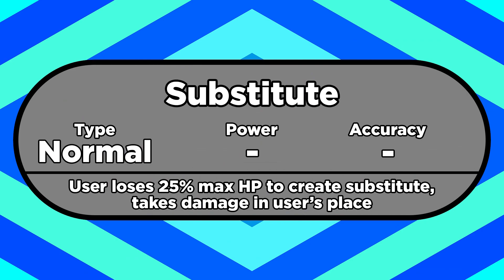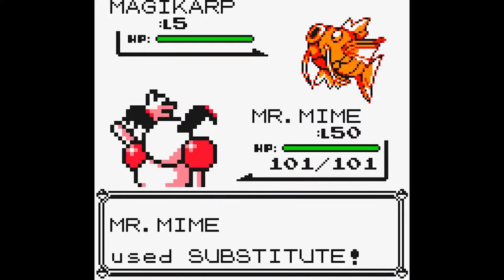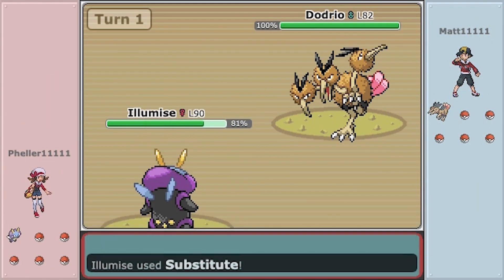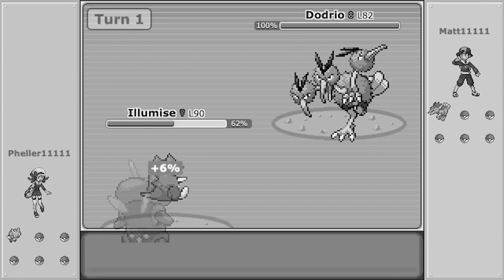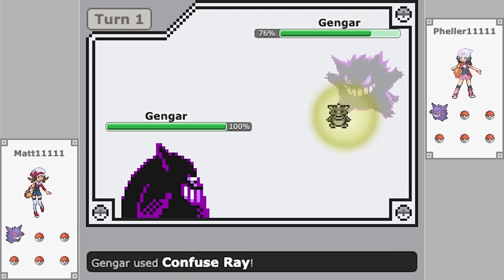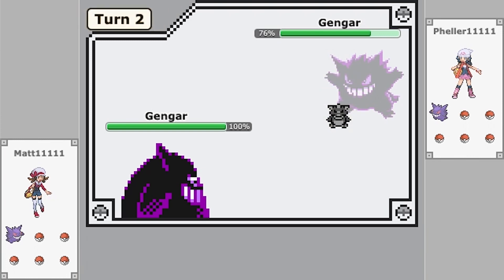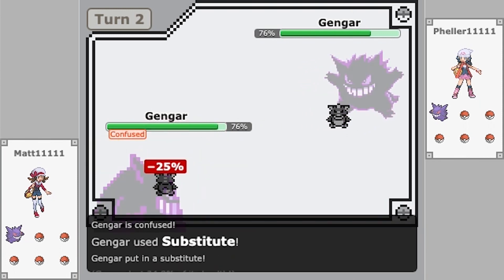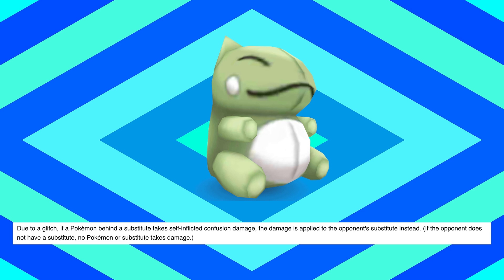Substitute is also a handy status move. The user sacrifices a quarter of its max health to make a Substitute doll that'll take damage in its place. In Gen 1, Substitute protected you from direct damage, stats being lowered, and certain status conditions. If you're behind a Substitute, you can't get confused by moves like Confuse Ray. And if you set up the sub while you're already confused, you won't hit yourself or your own Substitute — the game actually deals the confusion damage to the opponent's Substitute, even if they don't have one. God, this game is held together by duct tape and a prayer.